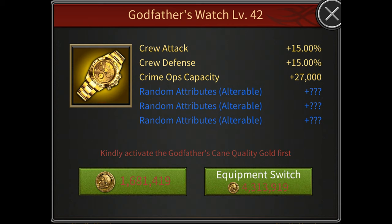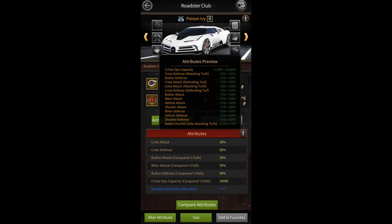You get 25% from its alteration buffs, 7.6% from its multiplier buff, and an extra 15% from augmentation. Then you have the poison ivy roadster which gives you 28% as its basic buff and another 28% from its alteration buffs.